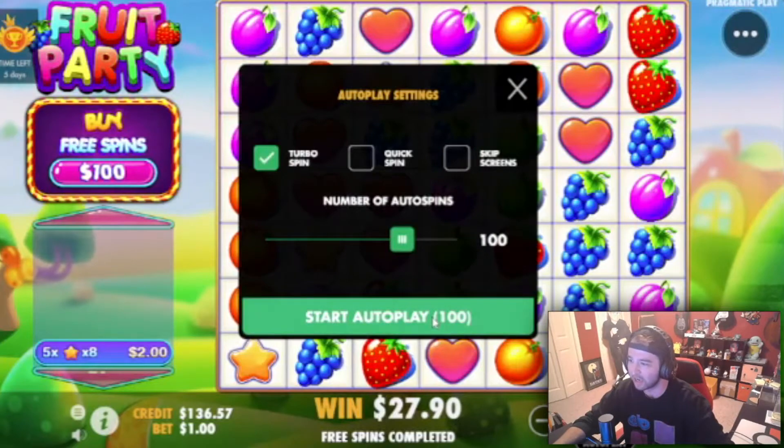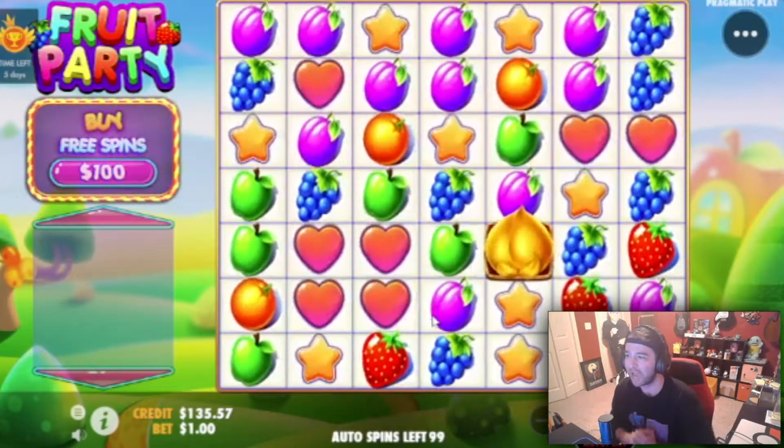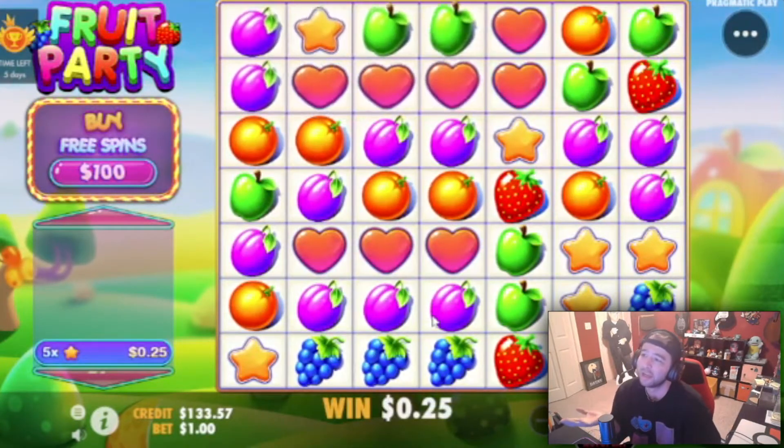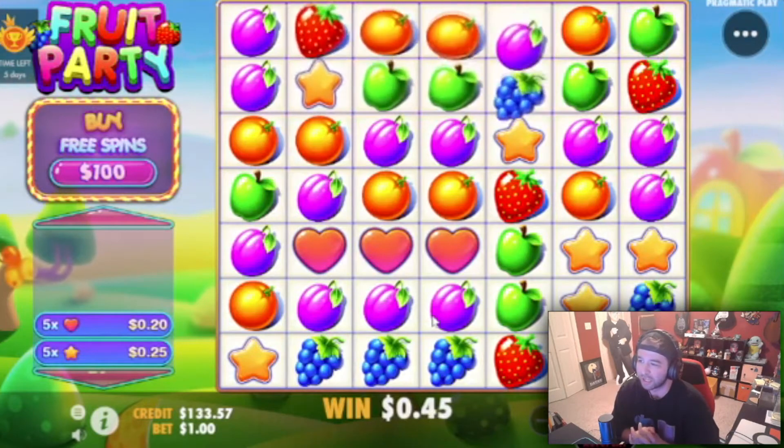So we're now going to be doing turbo spins on a dollar — $101 spins. Let's see what we can have happen in the $100 spins. We'll probably speed this up and if anything interesting happens, let's see what we can have.